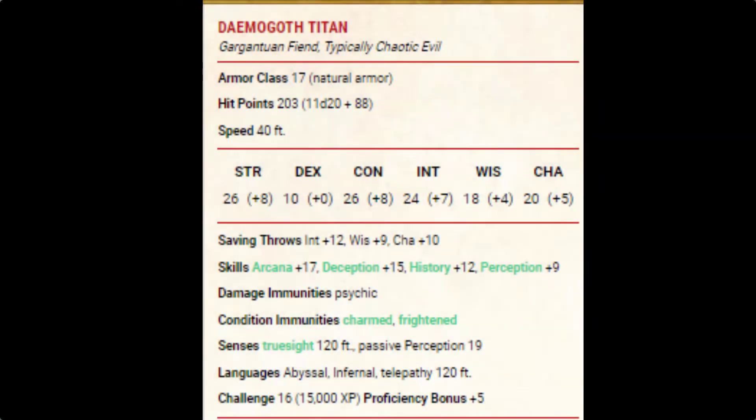Like the other Daemogoth, that is an absolutely phenomenal array of stats. The only one really low is dexterity. It can stand toe-to-toe in any combat, but it also has the mental stats to be quite the spellcaster. It has proficiency in the intelligence, wisdom, and charisma saving throws, as well as arcana, deception, history, and perception skills.